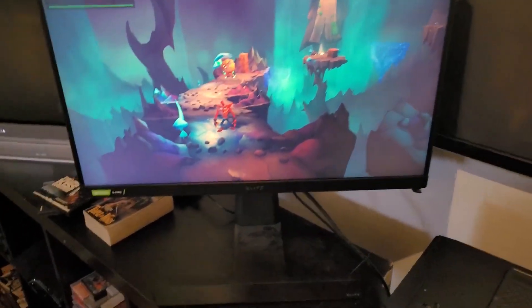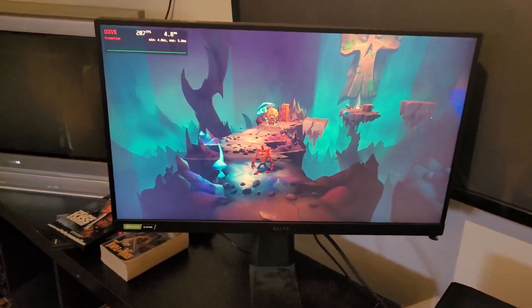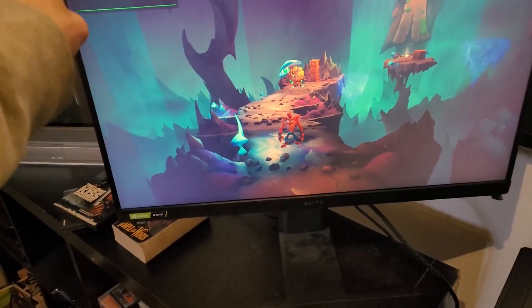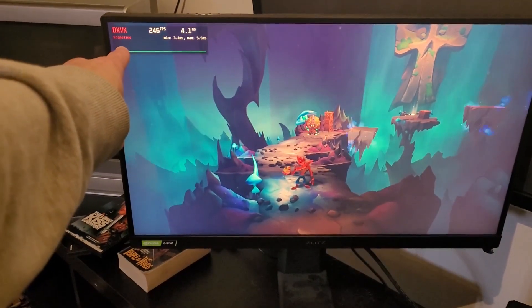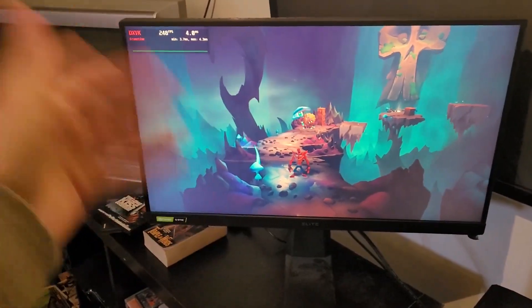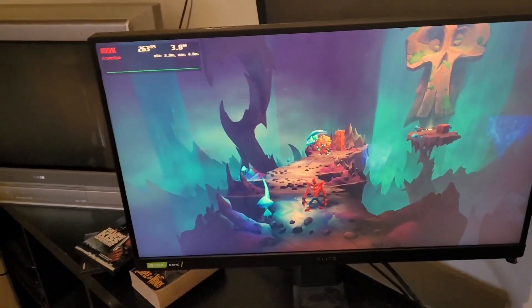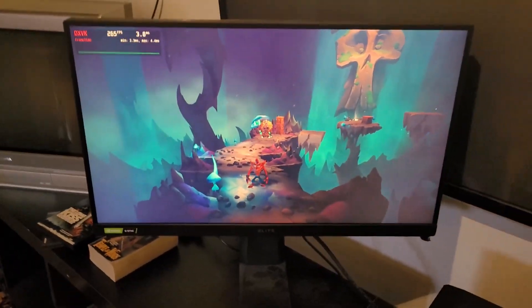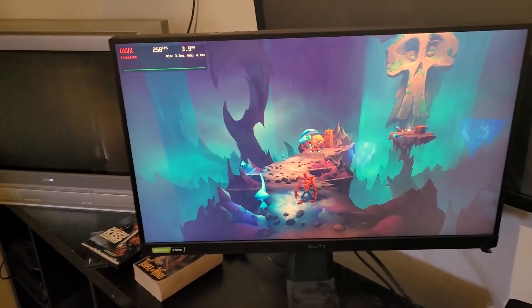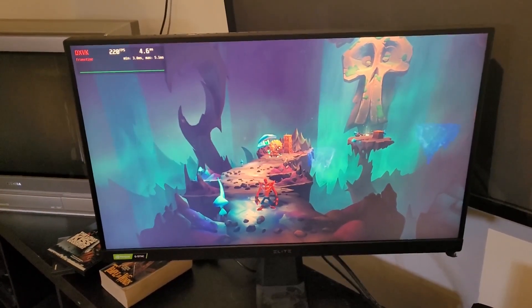I even have variable refresh rate working — that's wild. I didn't even think that was a thing for Linux. Another cool thing: right off the bat after installing this operating system, you already have MangoHUD, Steam, and Lutris. You can start upgrading different Proton versions — like certain games need Proton 33 and another might need 35. This is just a game changer. It's far better than Pop OS and Manjaro from what I've seen.